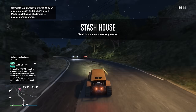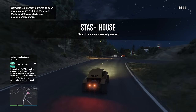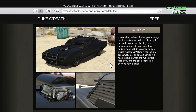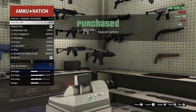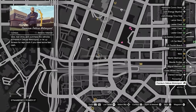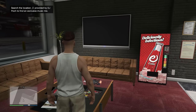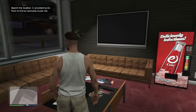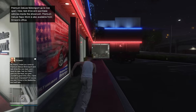At this point you should have roughly $50,000, and there are four things you need to do before moving on. First, buy the cheapest garage available. Second, get the Duke of Death for free from the Warstock Catch and Carry website. Third, head over to Ammu-Nation and pick up the special carbine — it's a very good assault rifle. Fourth, head over to Simeon's auto dealership and grab free snacks from the bowl on the table. Snacks replenish health and can be accessed through the interaction menu or by pressing L1 while your weapons wheel is out.